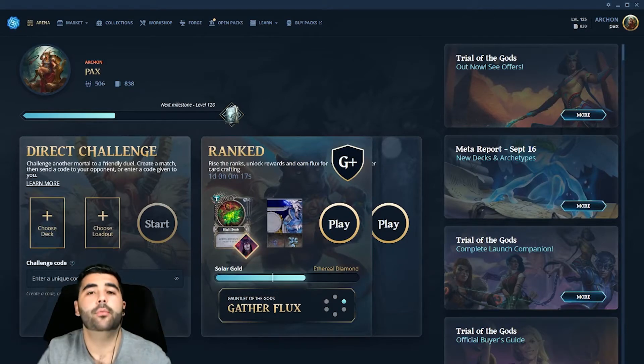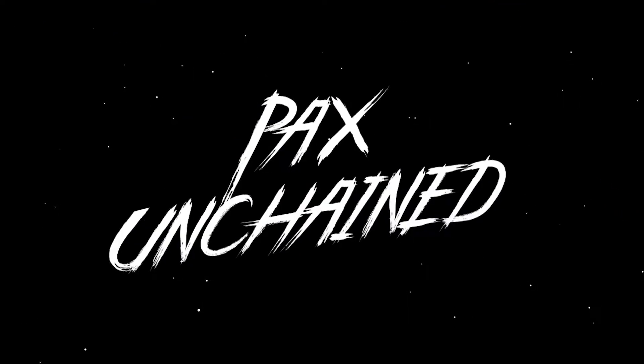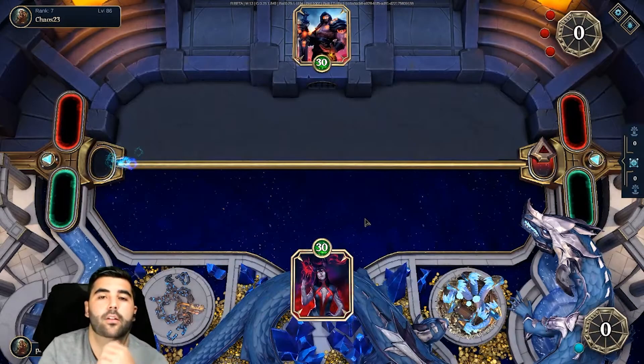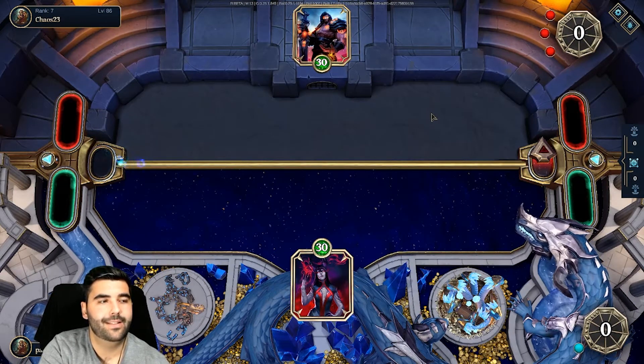How's it going guys? Today we're playing some Anubian Aggro, so let's jump right in. We run this with Reanimate because we want to recycle all our cards. And we're going up against War, so let's see.